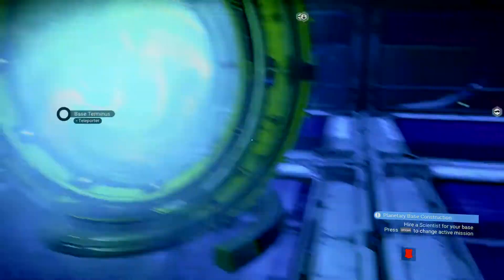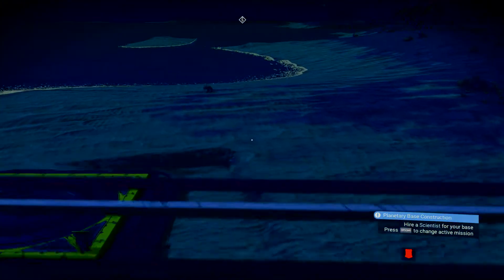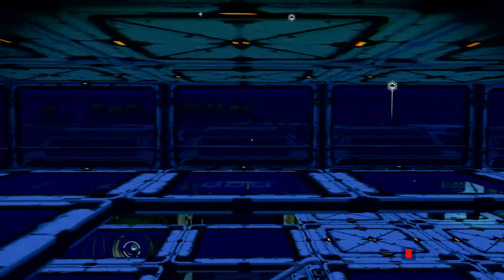I already have a weapons terminal here — I upgraded my weapon. I have storage over here to store all sorts of things. Here's the portal that will send me to other bases and space stations. I'll start finding more lovely tropical planets to build on, and find special planets with certain resources for building.